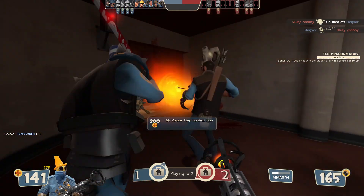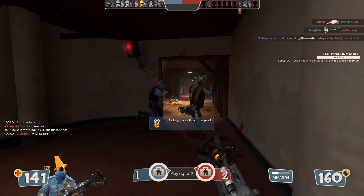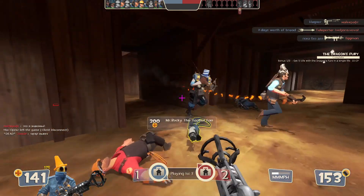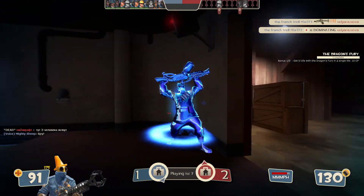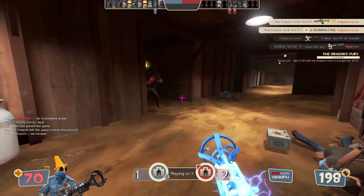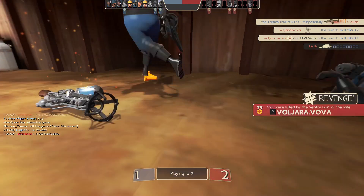Here's why this weapon sucks: it's the only flare gun that has no effect on burning players. Shooting someone that's burning gives you nothing. The Detonator, the Flare Gun, and the Scorch Shot all deal mini-crits to burning players. The biggest problem with the Man Melter is that it's enemy-reliant - if the enemy team doesn't have a Pyro, this gun is basically useless.